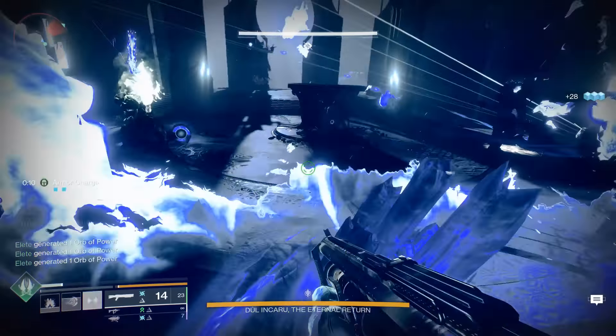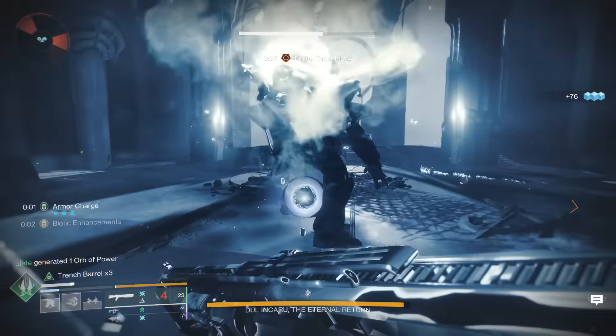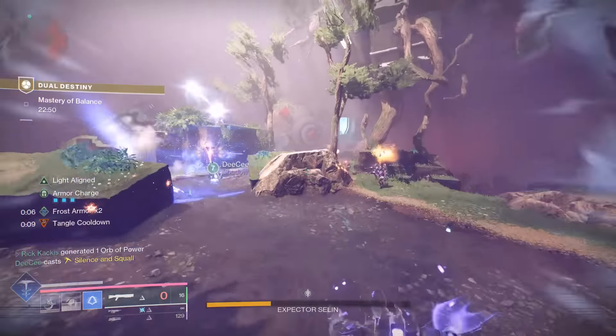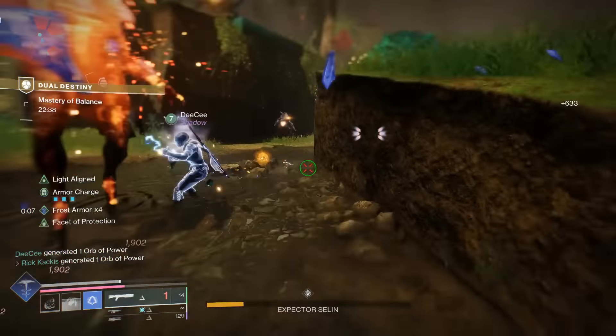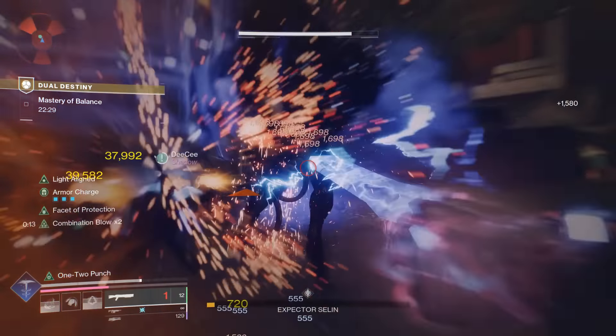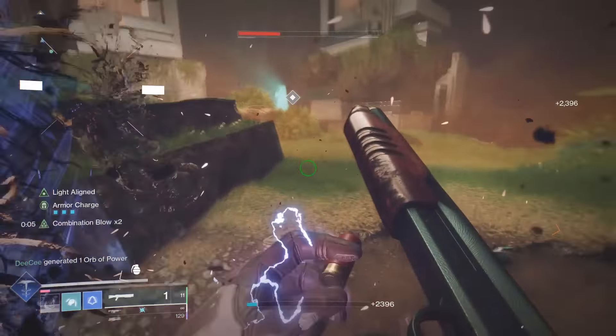However, especially later in this event, if you no longer care about the weapons and you've got the god rolls you needed, the thing people are really going to be interested in is the exotic class items. This is huge: if you own The Final Shape but have not beaten the Dual Destiny exotic mission — which is a two-player, pretty challenging exotic mission to initially earn those class items — you can actually buy the exotic class items from Eva Levante and officially unlock them on your character. You'll then be able to buy them from Xur or get them from Overthrow in the Pale Heart, completely bypassing Dual Destiny.